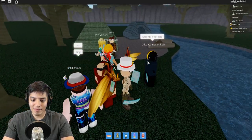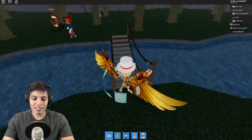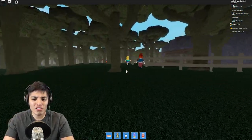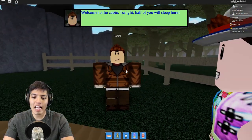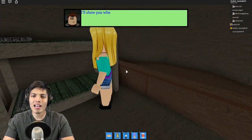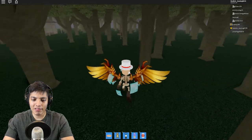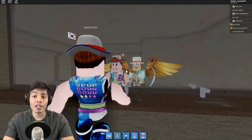Let's follow Daniel and see where it takes us. There's a hot dog — take it! You know what, I'm just following Daniel. All right, let's go see the camp bathroom cabin. If I recall, you have to go into the restroom and you'll find a portal or something when you're collecting wood. 'Welcome to the cabin — tonight half of you will sleep here.' I'll show myself where the restroom is, thank you. Oh my god, look at the mirror!